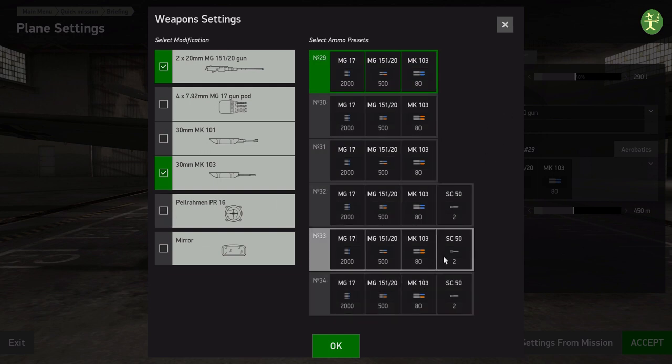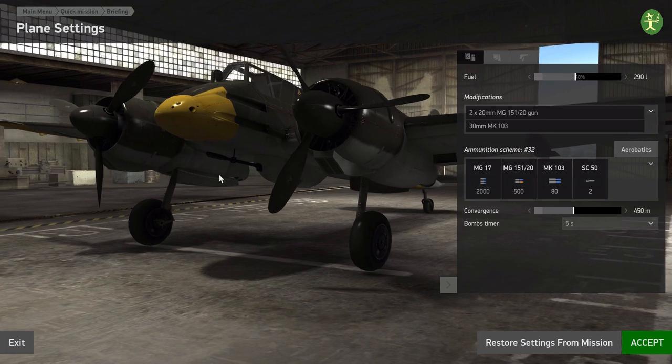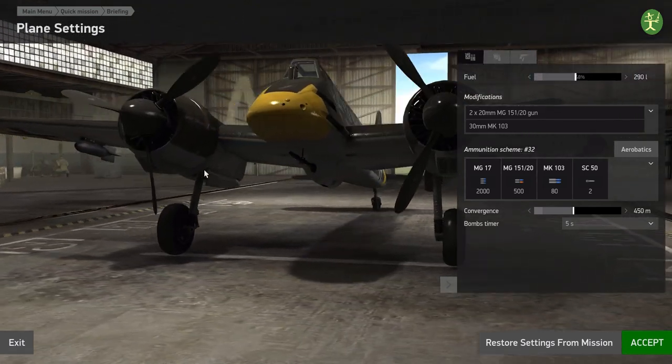We're going to go tank hunting, so we're going to take the 103 cannon with blue rounds for killing tanks, and orange rounds which are high explosive — they're for killing pretty much everything else. I've added two 50kg bombs. Where does it put those? They're external on the wings. So I don't need to worry about anything like bomb bay doors — it's all sorted.